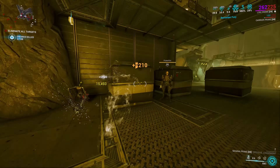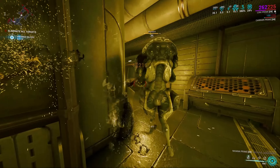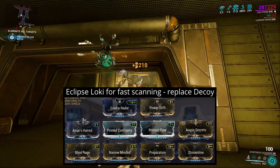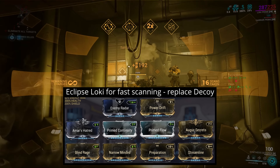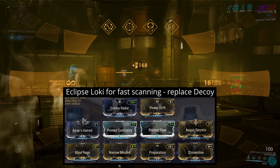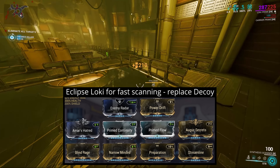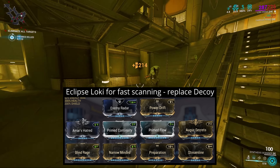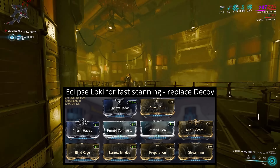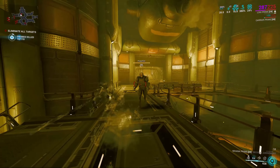Loki's invisibility only really asks for duration, while Eclipse requires both strength and duration. This means we can go for a build that dumps range and drops efficiency in favour of the stats we need. Add in Prime Flow for energy capacity and Preparation so we can hit the ground running, and now we have an instant scanning invisible frame, ready to farm Samara standing at record speeds. This build uses just over 2.5 energy per second, meaning Prime Flow and Preparation will give nearly 5 minutes of ability uptime without any energy gain. There's no need to rank up Preparation to max, as Loki's innate starting energy will cover the rest.